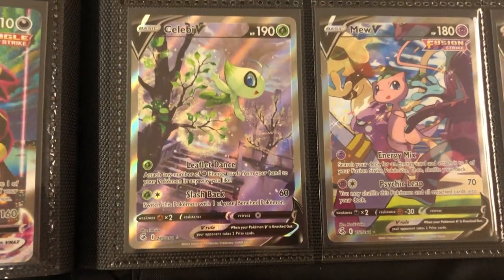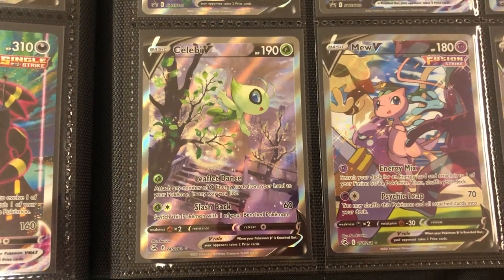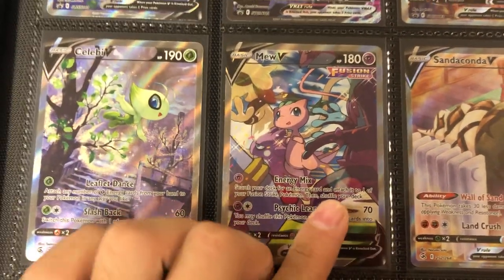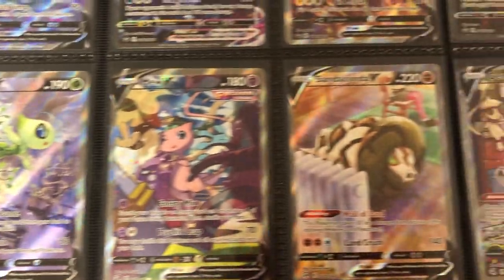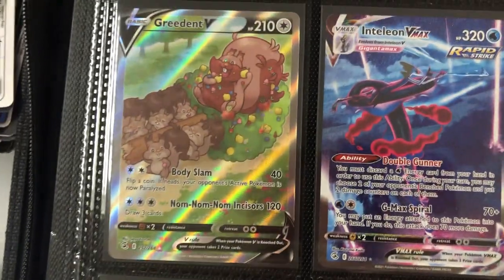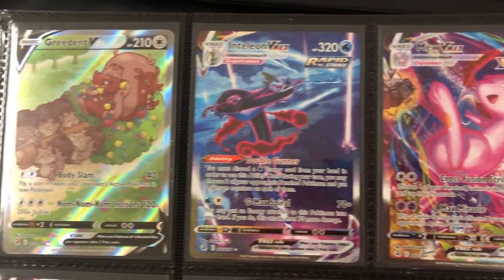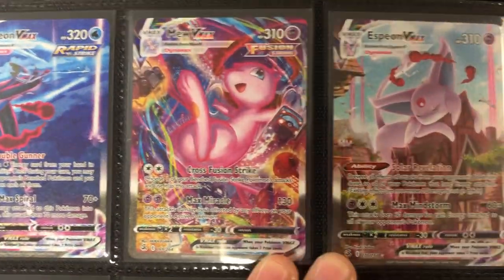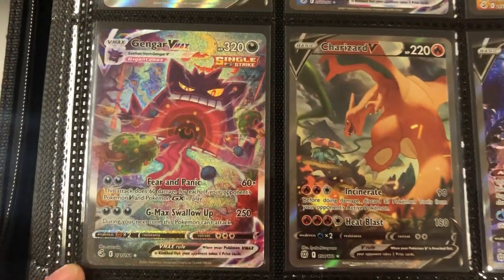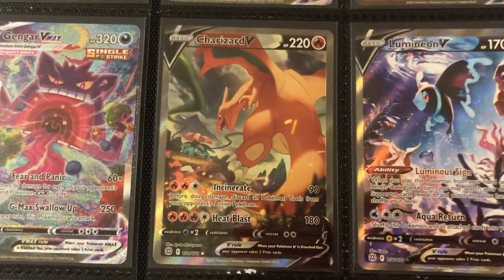Now we move into Fusion Strike — another one of those sets that wasn't too popular, but the alternate arts in here are great. We got Celebi V, Mew — there's so much going on in that card, I love it — Sandaconda V, and Breakdancing Genesect. Moving on to the last couple pages: we got Greedent V, Inteleon VMAX, Mew VMAX, Espeon — one of the best ones — Gengar, one of my personal top five. Gengar VMAX — another top five. And Charizard V.